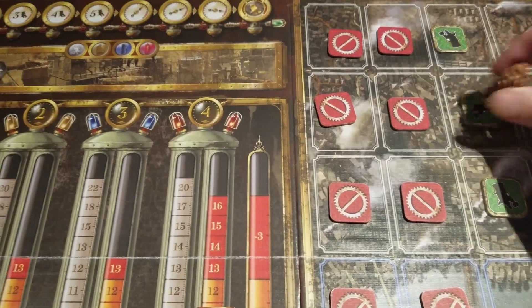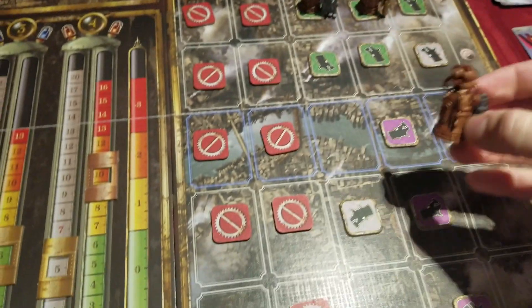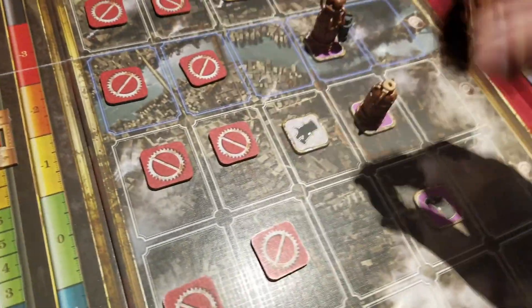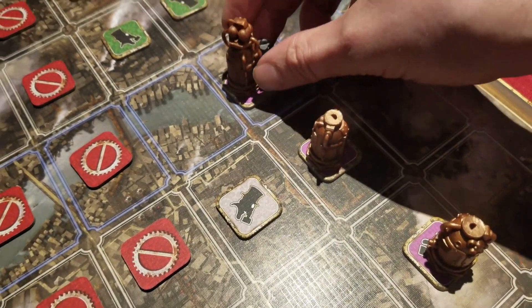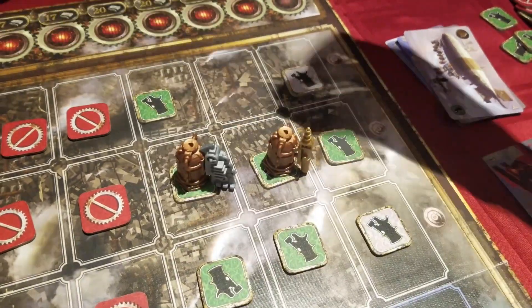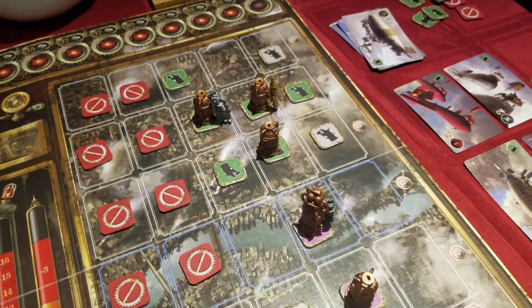By default, tanks extract water, but you can modify them with converters, altering the output to ore, quartz, or energy. You can also build a supercharger on them as well, which doubles the output. These props redeem any criticism one may have about Planet Steam's production quality, or how well the game implements its theme. Pieces fit perfectly together, making it immediately obvious what each tank extracts and how much.